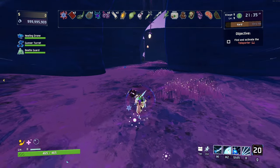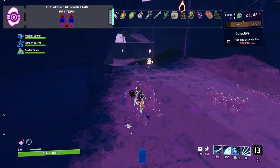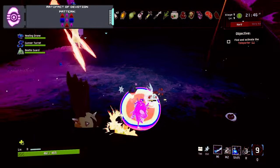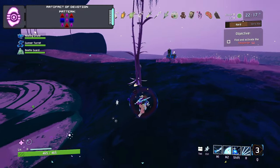The first artifact is the Artifact of Devotion. If you're new to the game or just need a refresher, how you unlock the artifacts in Risk of Rain 2 is you play the game normally until you reach the Sky Meadow stage. Once you're on the Sky Meadow, you're going to head over to this side of the map and look for a way down.